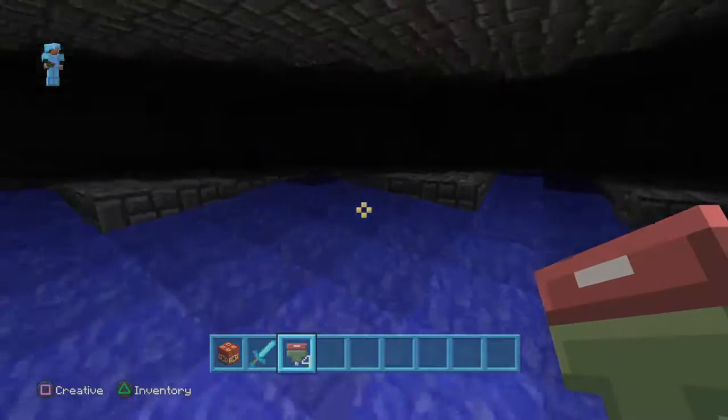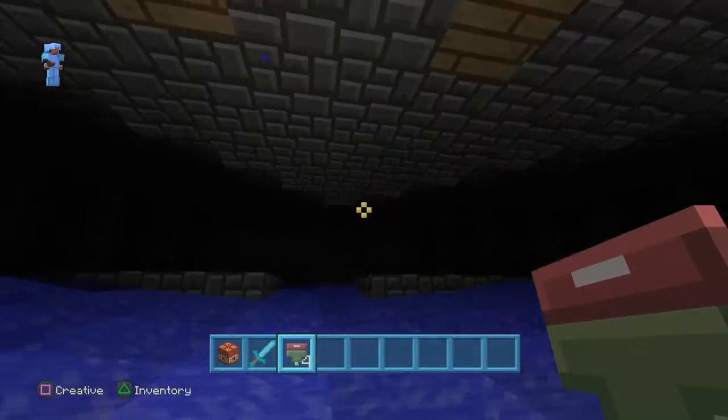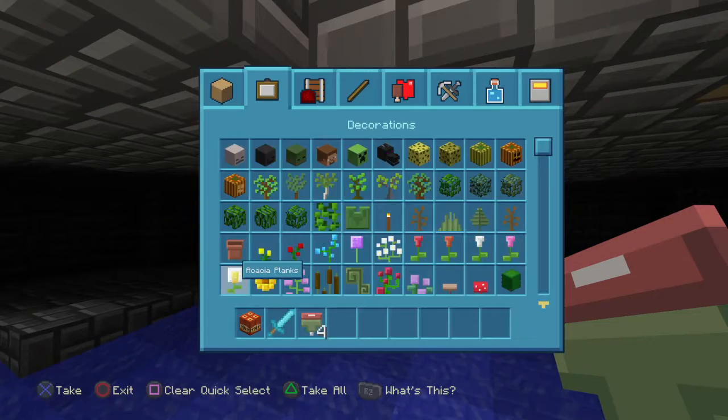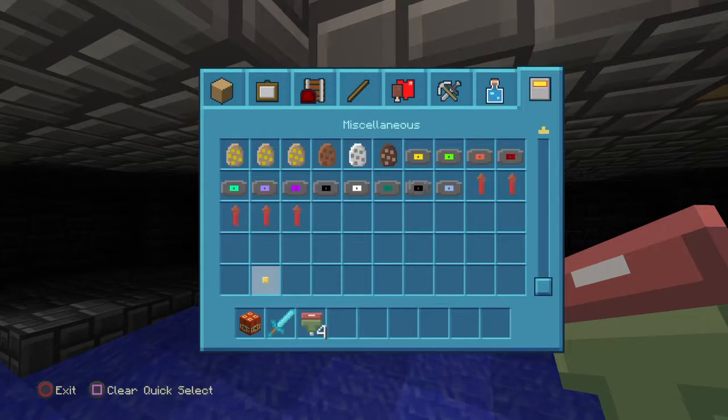Now we've got a few floors, all the exact same layout, so it's nice and easy to make. With the water there, it pushes them in perfectly into the center, so at the end of the day they're going to end up falling down.